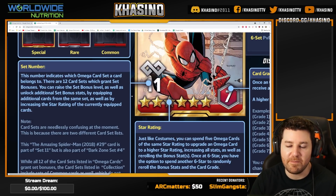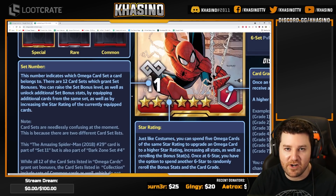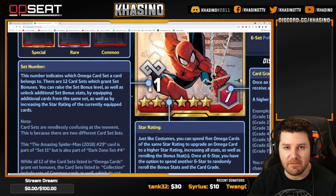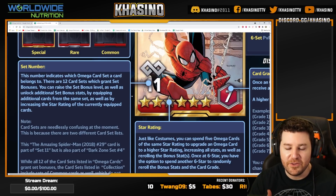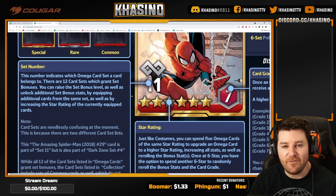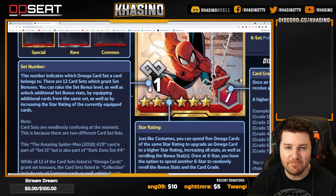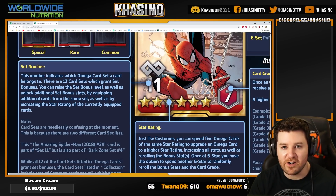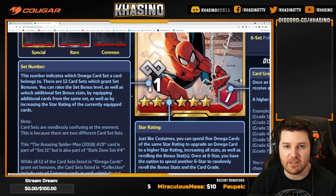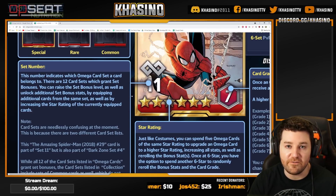Sets can be a bit confusing. You'll see a number in the bottom left — that's the set number that Omega card belongs to. There are two completely separate lists of Omega card sets, but only one of those lists actually matters. If you go to your Omega card section in the game, you'll see 12 Omega card sets — those are the ones that matter and give set bonuses. If you go to the collection area in your activity log or records, you'll see way more than 12 sets listed, because every region has their own sets. Those include a lot of common cards — you can ignore those.